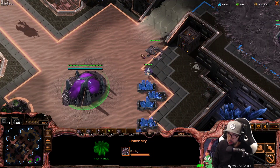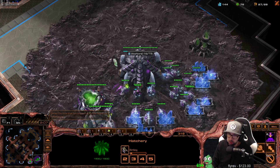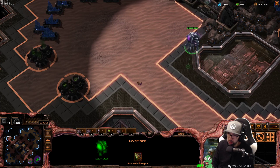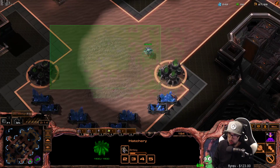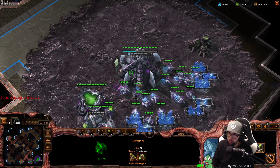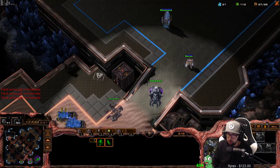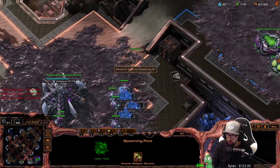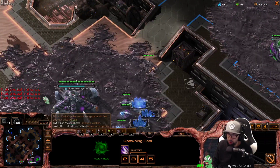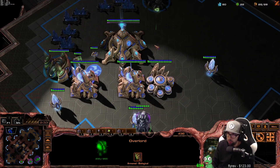Now the hatchery finishes, we get more supply. Make double queens and drones again, and send a drone toward our third base. Look at the opponent's base — check if his gateway and core are done and if he chronoboosts the gateway. If he chronoboosts the gateway, make about four zerglings. If he does not chronoboost the gateway, you literally don't even need to make zerglings. Also, if he chronoboosts the gateway, you probably don't want to make a creep tumor because it could be killed. But if he doesn't chronoboost the gateway, you can totally make a creep tumor and you're fine. We'll play this game under the assumption that he doesn't have a chronoboost on the gateway.